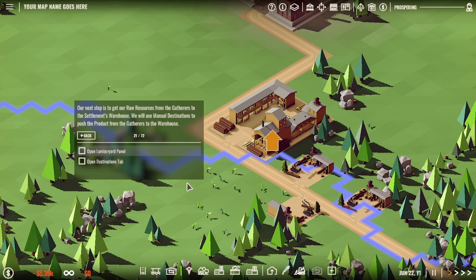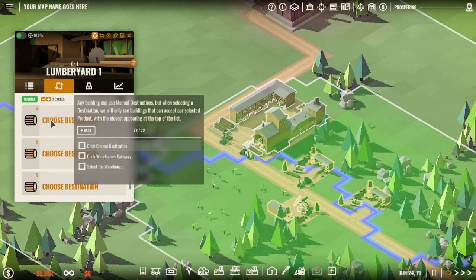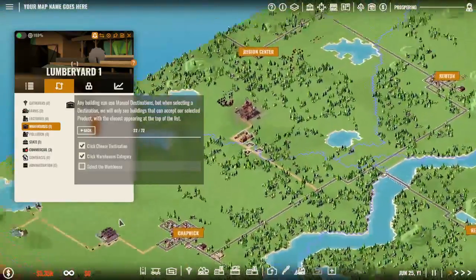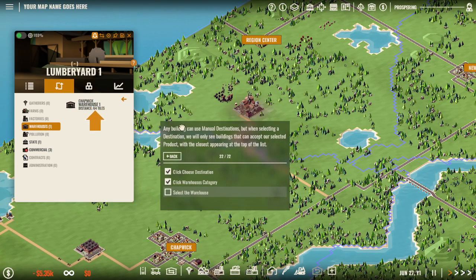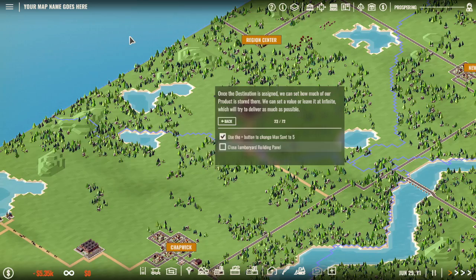Our next step is to get our raw resources from the gatherers to the settlement. Open this panel, go to destinations, choose destination, warehouse - select the warehouse. Use the plus button to change to max, send to five. Close the lumberyard panel.